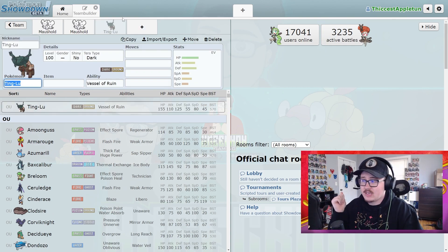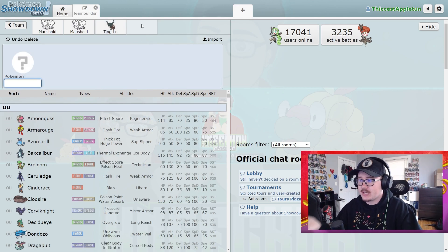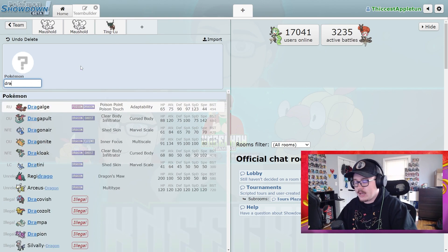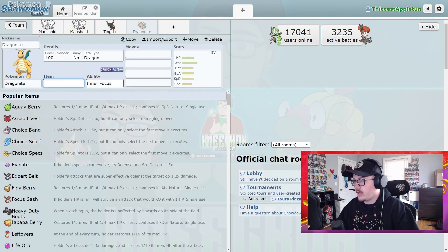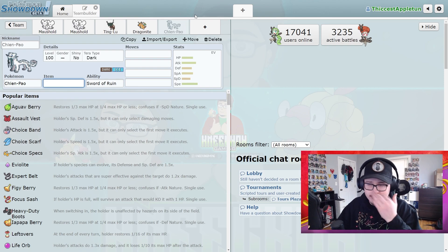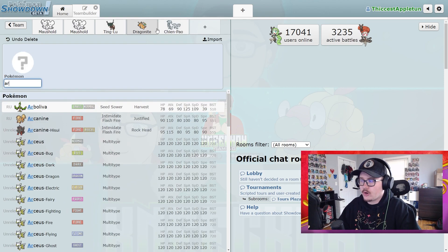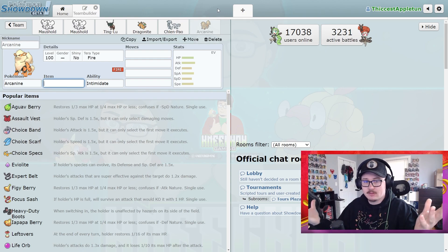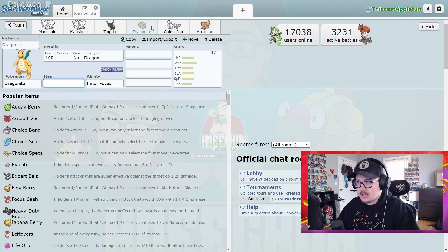I think Ting-Lu is one of the best teammates for Maushold right now. Also, Dragonite sees so much use with Chien-Pao — a really good combination. But throw out an Arcanine: what do they do? They get Intimidated and your Friend Guard is up. You can land a Burn on Dragonite and Flare Blitz Chien-Pao next turn — you deal with it so incredibly well.